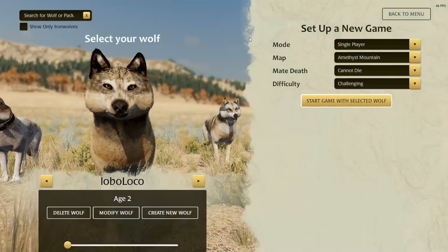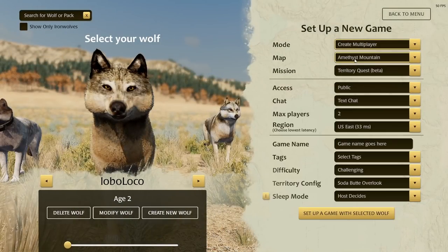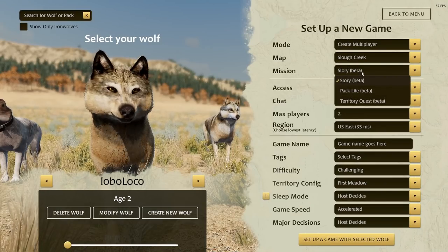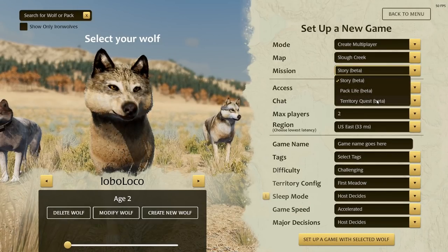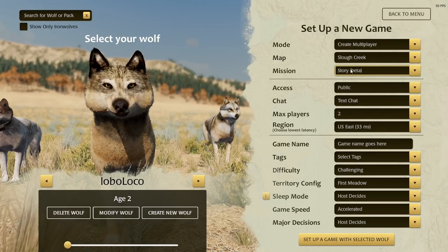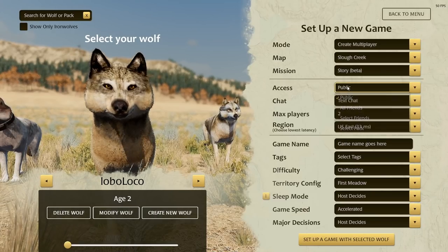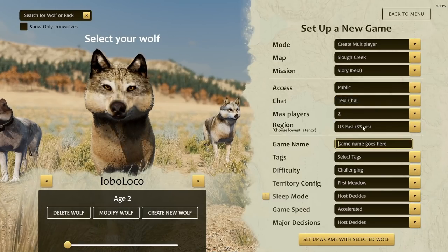When you're in the game and start a new game, you can choose Slough Creek in the multiplayer menu. There are three modes. Story mode is what you choose if you want to raise pups. We also have Pack Life and Territory Quest, which work just the same as they do in the other maps. And of course you can choose whether it's a public or private game, and you can choose four different territory configurations.